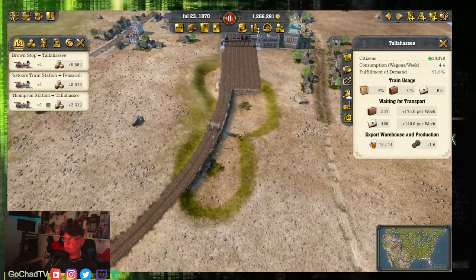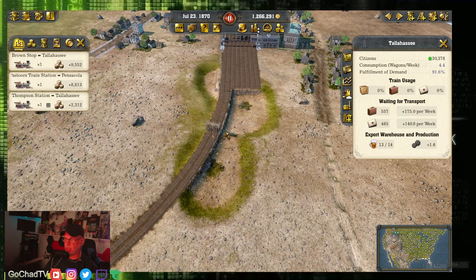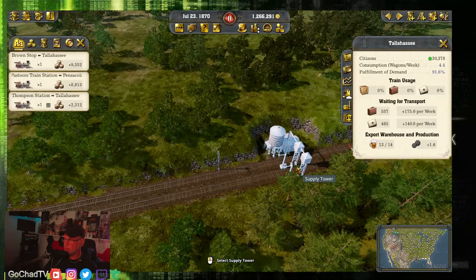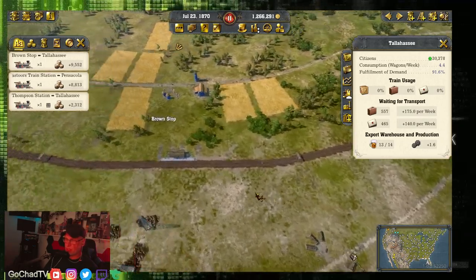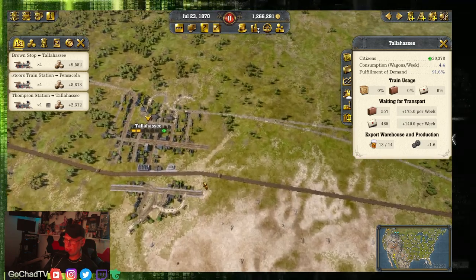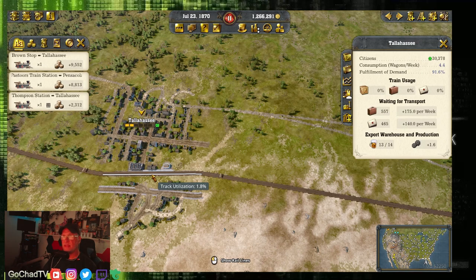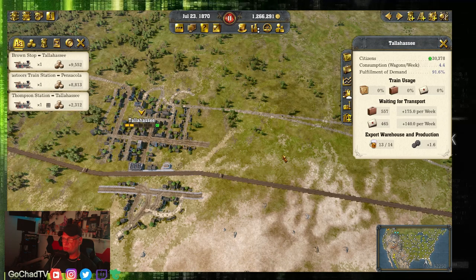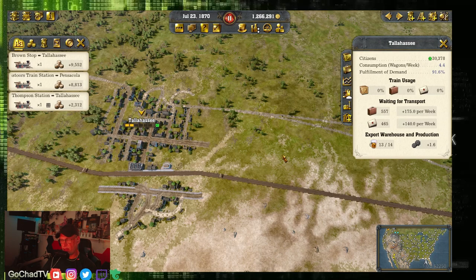I went with a two-track setup. I put my gridiron right at the beginning, a little supply tower in between to supply the trains, gridirons on both sides of Brownstop, and a gridiron on one side of Tallahassee. That's all I did to begin with on my track setup — that situation would start making me money. That is number five on our list.